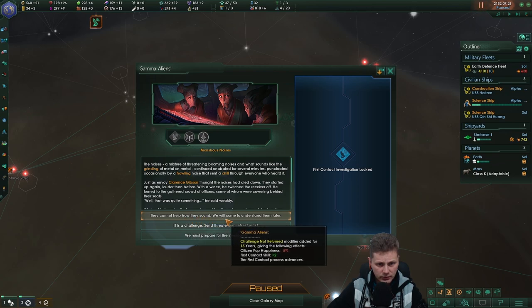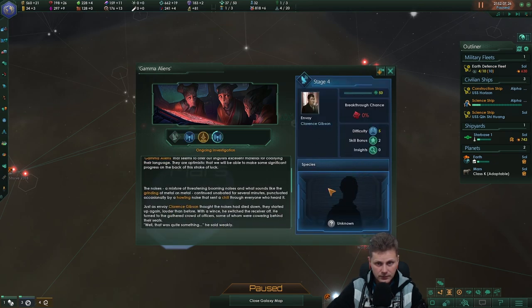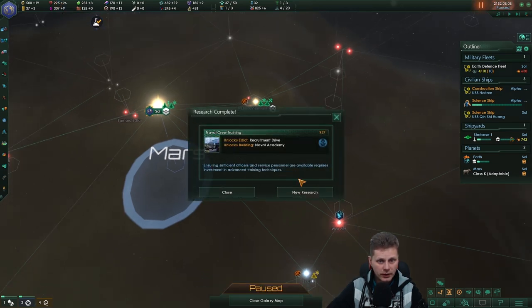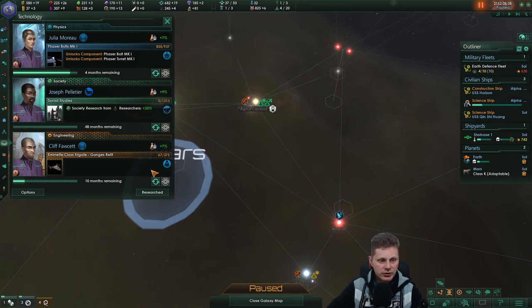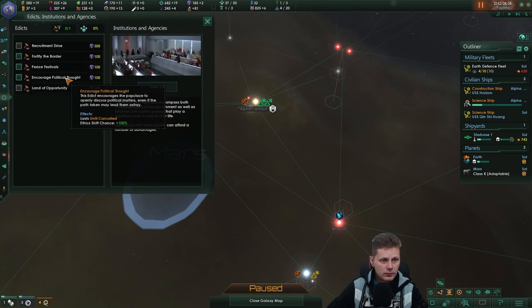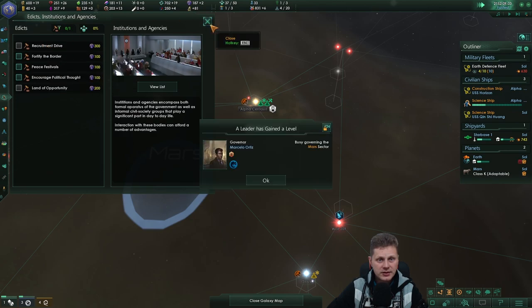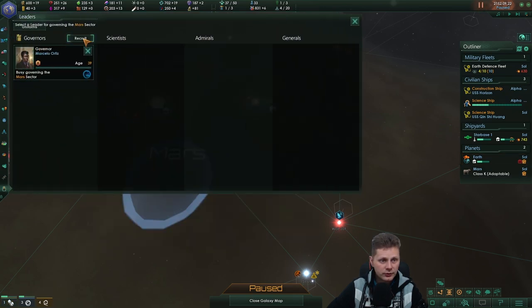They cannot help how they sound — we will come to understand them later. It is a threat, it is a threat — no. Let's go technology discovered. Okay, what do we go for? Recruitment drive and naval academy — this helped us very little previously so I'm not going to take that. Let's go for the additional research. Recruitment drive — 300, bloody expensive but I will take it.